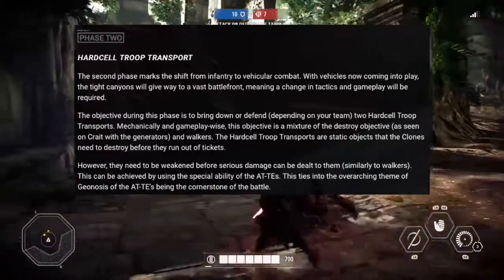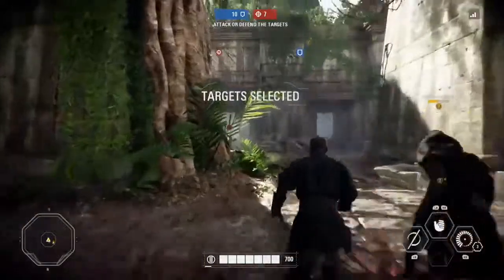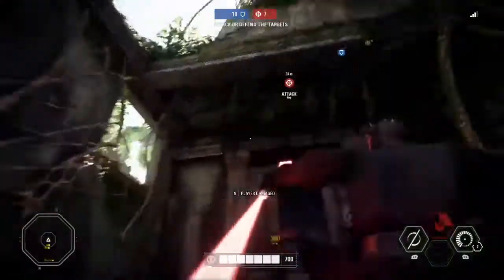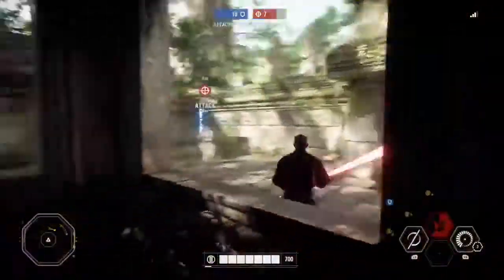The troop transports are static objects that the clones need to destroy before they run out of tickets. However, they need to be weakened before serious damage can be dealt to them, similarly to walkers. This can be achieved by using the special ability of the AT-TEs. This ties into the overarching theme of Geonosis — the AT-TEs being the cornerstone of the battle.